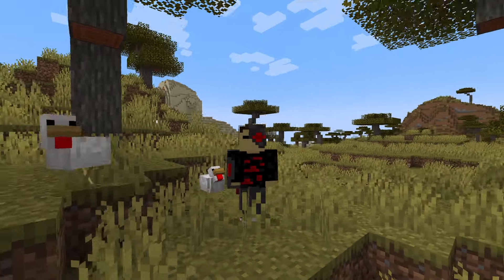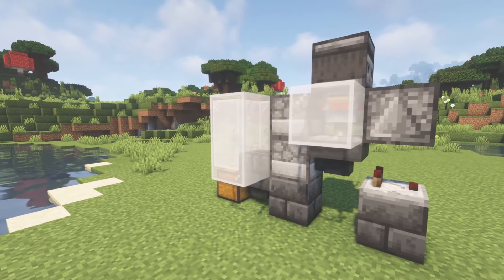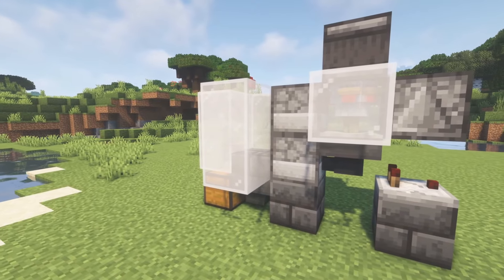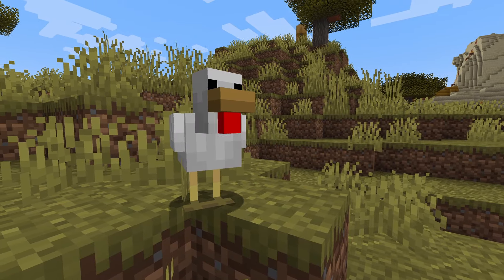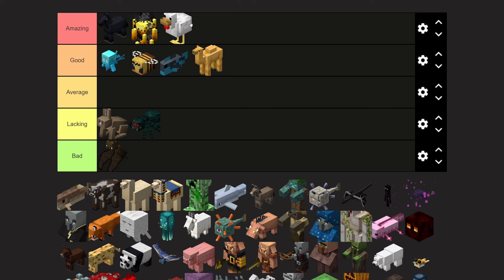Chickens can be a great source of food early game because you can one-hit them with basically anything. If you know anything about redstone, you may have seen the classic automatic chicken cooker. If you happen to consume raw chicken, it will give you the hunger debuff, which is kind of counterintuitive. Chickens aren't the best food source in the game, but it's very easy to get a lot of them and make a farm early game. I'm going to give chickens an amazing tier.